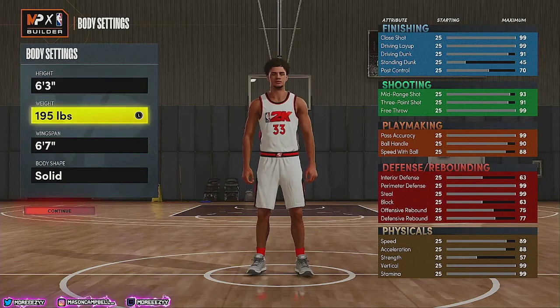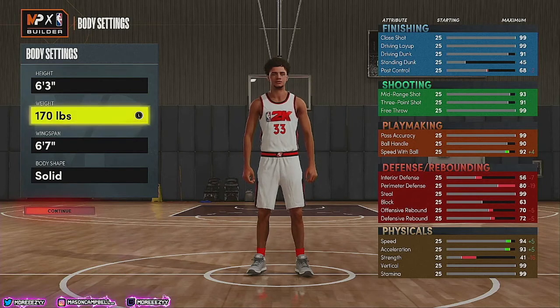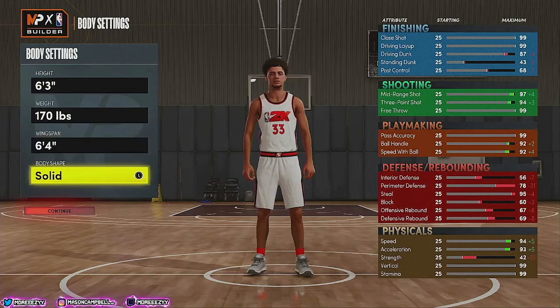For the weight, we're gonna take this all the way down to 170 pounds, the lowest weight. We only take a hit to post control and strength. A 41 strength — don't worry about it, you're a point guard, that's not your job. Your speed and acceleration go up to 94 and 93, your speed with ball goes up to 92. For the wingspan, it's default at 6'7" — take it down to 6'4". At 6'4", your mid-range shot goes up plus 4 to a 97, your three-point shot goes up plus 3 to a 94, ball handle goes up plus 2, and speed with ball goes up plus 4.